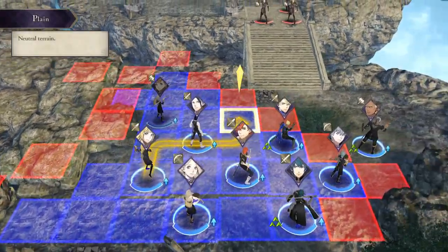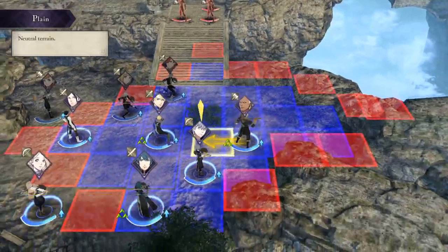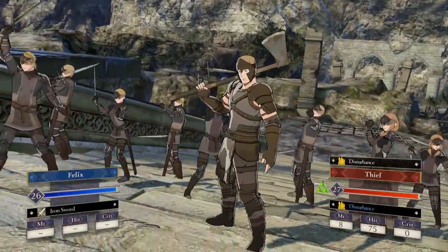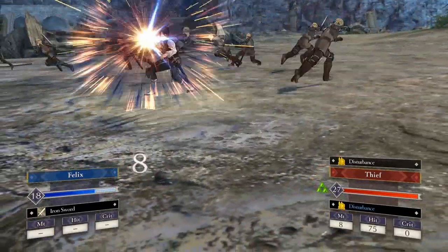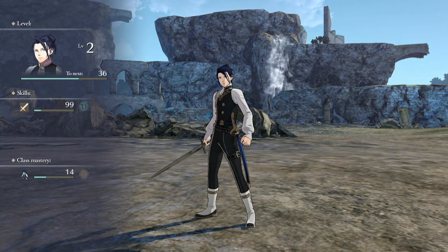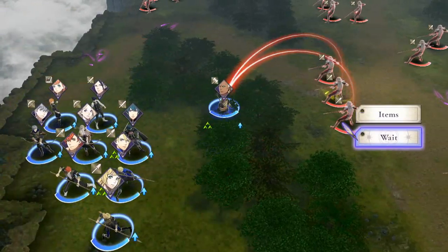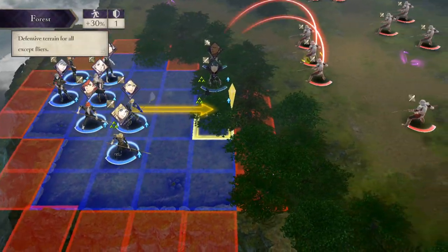In most cases, sending out a lone character commando-style — no matter how strong their stats may be — will result in losing them to repeated enemy attacks. Gambits in particular, which are new to this game, can cripple your unit and leave them unable to move as well as considerably weaker for one turn. Having a bunch of good troops poorly positioned means they're not actually that good. Think carefully about where you're positioning your troops and try to advance in a way that gives all your units a chance to attack and cover each other.